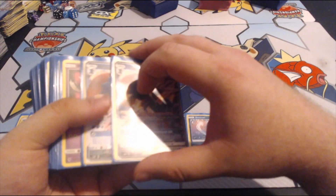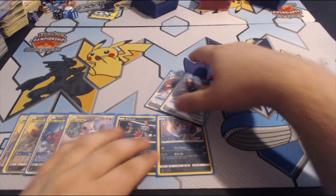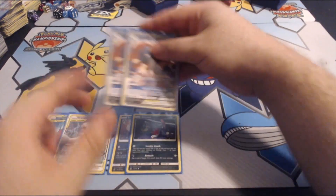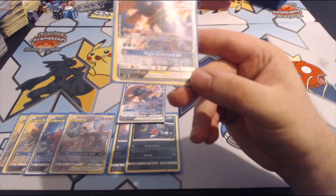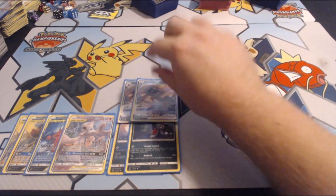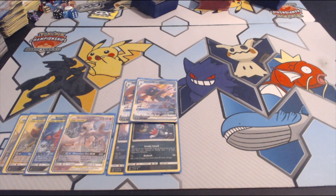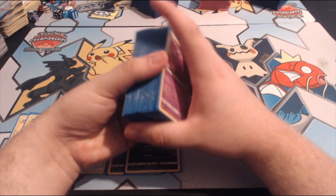Then we have a 2-2 Weavile GX line. I have one of each Sneasel — the Celestial Storm and the Ultra Prism Sneasel — just to see if either mattered in play. Sneaky Smash is good, so I think they should both be Sneaky Smash. Then 2 of the new Weavile GX, which is very important to our setup. Shadow Connection ability: as often as you like during your turn, you may move a basic Dark Energy from one of your Pokemon to another. This lets us move all our energy around for our high energy attack costs. Claw Slash is 2 Dark and a Colorless for 130 — notable against Malamar since they're playing Tinas.